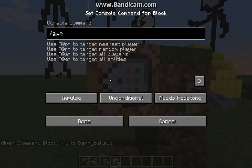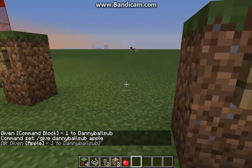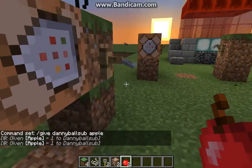Let's say I want to /give @p apple and type it. Now once I trigger this — boom — I get an apple. I eat that apple but I'm in creative, so boom, just got another one.